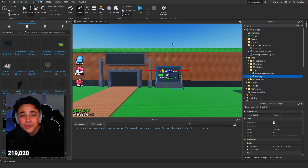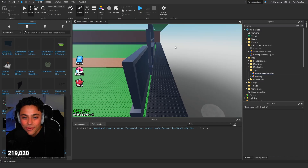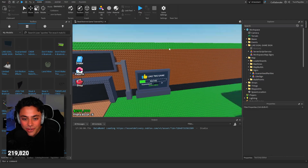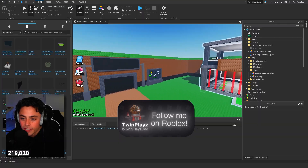If you guys are not subscribed, make sure to subscribe because I really appreciate everyone who is subscribed and it means a lot to me. So make sure to watch this video and be subscribed. I'm going to actually just drag this model to workspace and put it right here, just to make it look good. Nothing too crazy. So now it's against the wall - it looks pretty good.